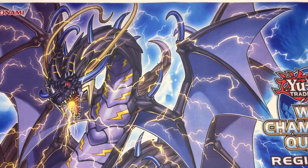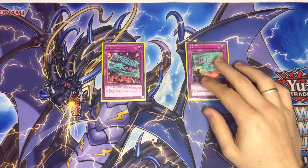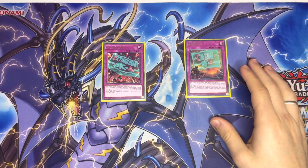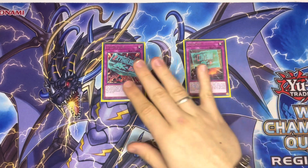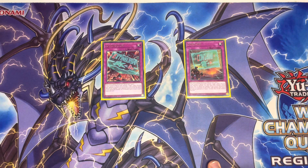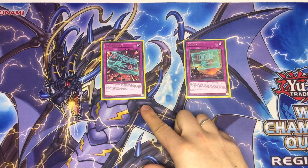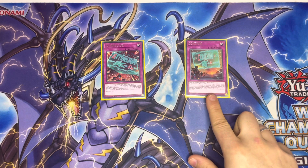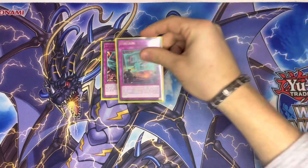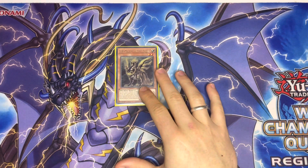That is it for the Rescue Ace spells. For the traps, we have one Extinguish and one Contain. Contain is like an Imperm and Extinguish is basically a generic pop, but if you have Hydrant on the field you get bonus effects. When you pop with Extinguish, your opponent can't activate monster effects of the same original name that turn, which is good. Contain becomes a no-material Imperm as well, which is nice. Again, we need just one of each.